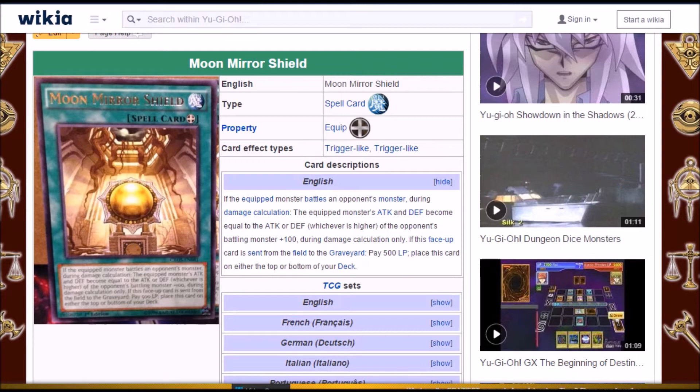If the equipped monster battles an opponent's monster during damage calculation, the equipped monster's attack and defense become equal to the attack or defense — whichever is higher — of the opponent's battling monster, plus 100 during damage calculation only. If this face-up card is sent from the field to the graveyard, pay 500 life points and place this card on either the top or the bottom of the deck.